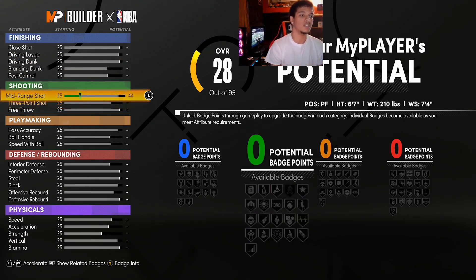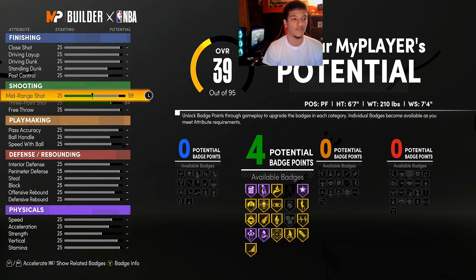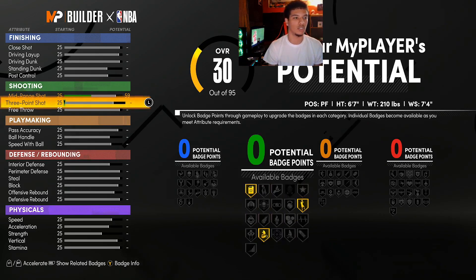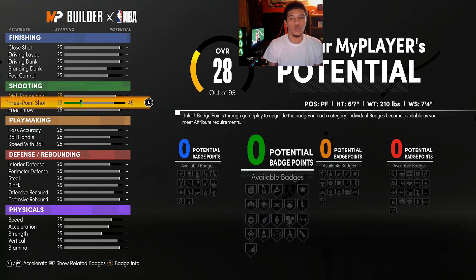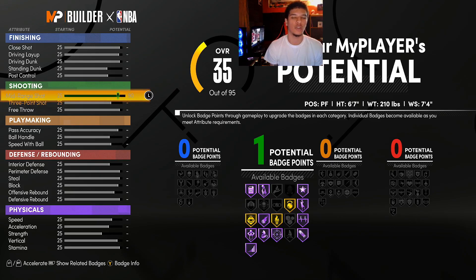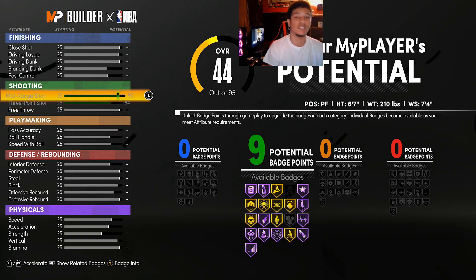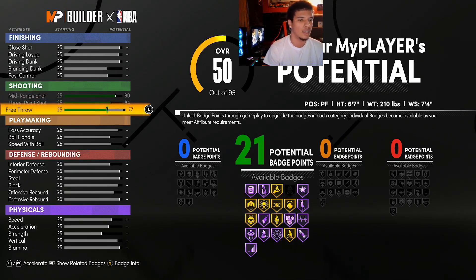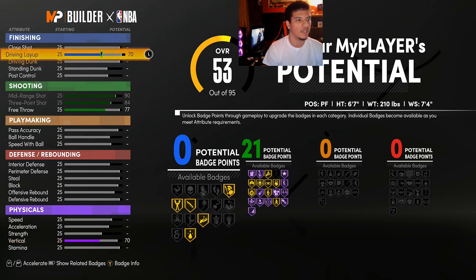Let me show you what I did first when creating my build. If I max out my three-pointer, my mid-range just went up to 59 by itself — I didn't touch it. But if I do the same thing with my mid-range first, the three-pointer does not move. So you have to watch the order that you do stuff. If you can make a three, you should be able to make a mid-range. Same thing with driving dunk — it'll take up your layup, but not the other way around.